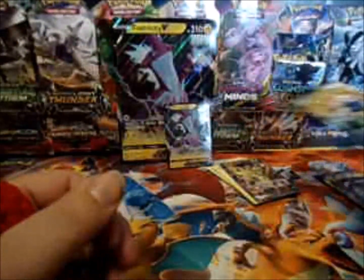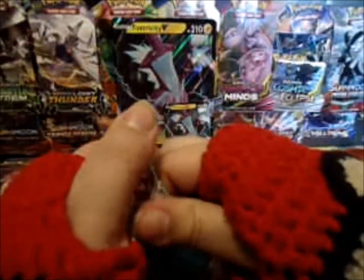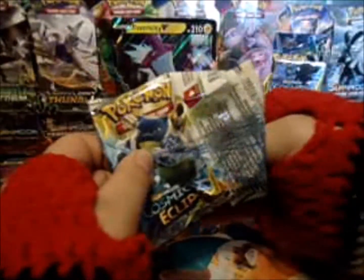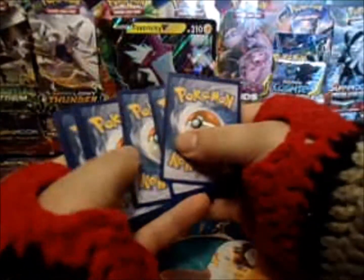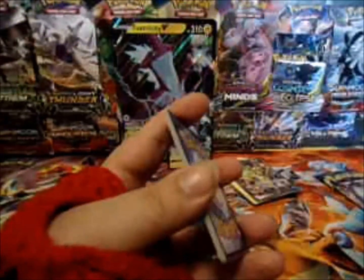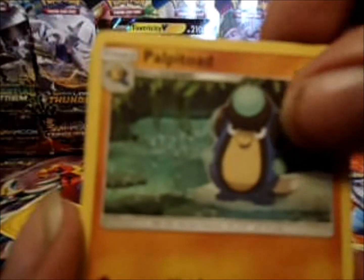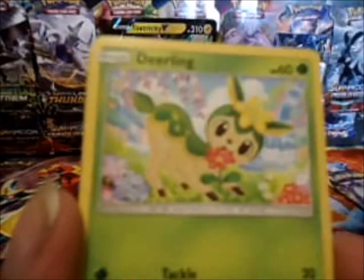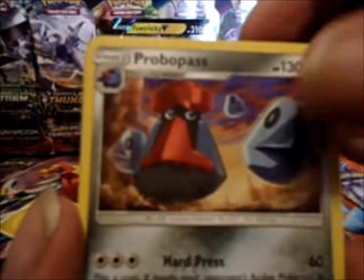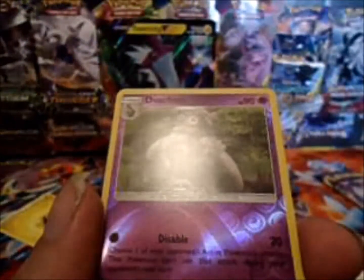Really nice. Alright, next up Cosmic Eclipse. One, two, three energy — one and two. We have a Spheal, Pop-a-toad, Jangmo, Dearling, Probopass, Igglybuff, Pyroar, Dustclops Reverse, and a Gold Urk. Not bad, not bad!